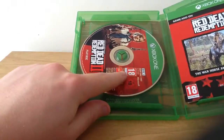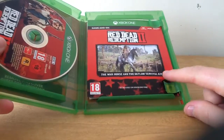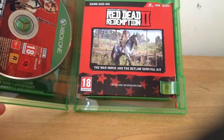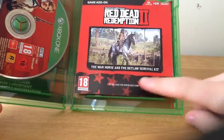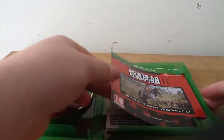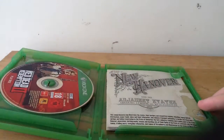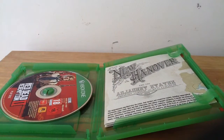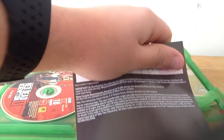Let me just open the box up. So you've got the game and you've got some of the game add-ons. For pre-ordering the game you receive the War Horse and Outlaw Survival Kit, and there is a code on the back. But I'm not going to show you that guys because I kind of want the code. So that's what the back looks like, covering up the code of course.